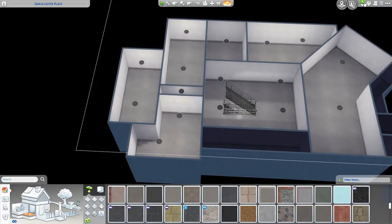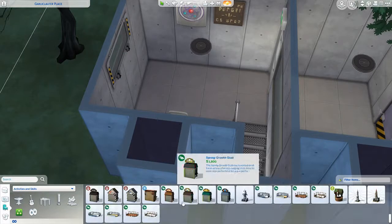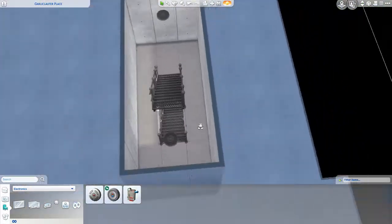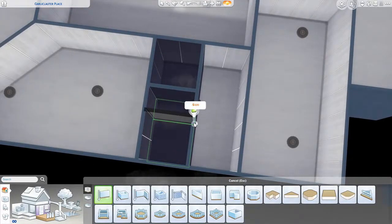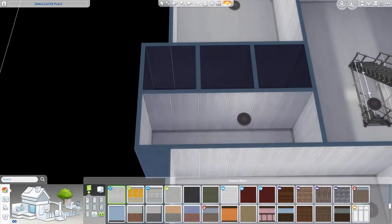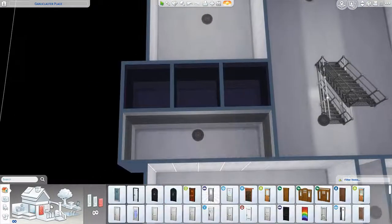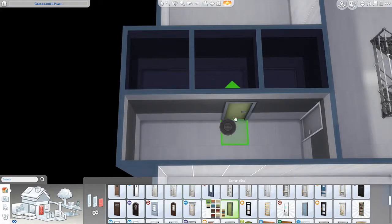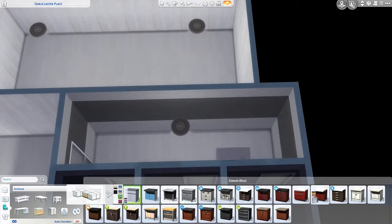It took me a while to figure out what floors and walls I wanted, because I wanted it to look not old and abandoned, but also not super futuristic. I tried to go in between, because I still see this as being in the future — just not super far into the future. That's kind of the look I went for. I used the club doors for a lot of the rooms because they have little symbols on them — like the fitness room has the fitness door, and the kitchen has the knife and fork design on the door.